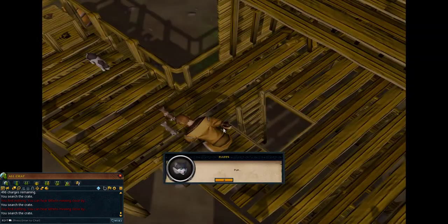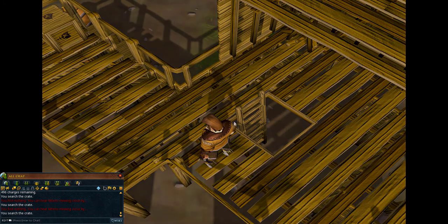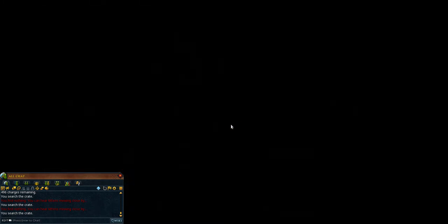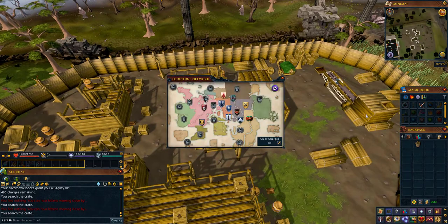You will see a cutscene of the cats leaving the lumberyard. After this cutscene, teleport back to the Varrock lodestone.